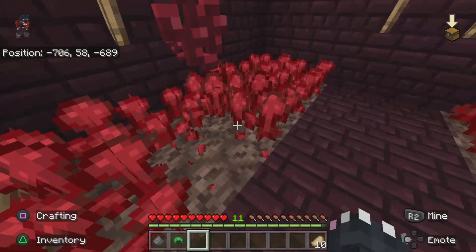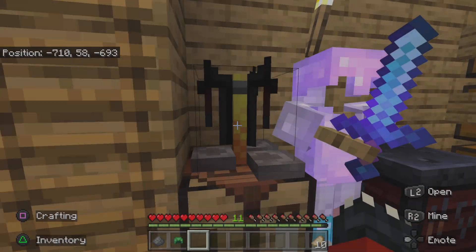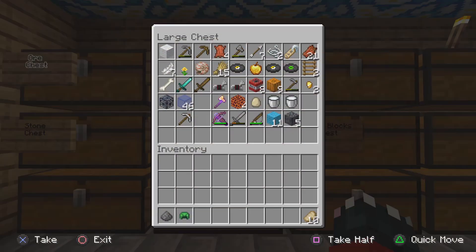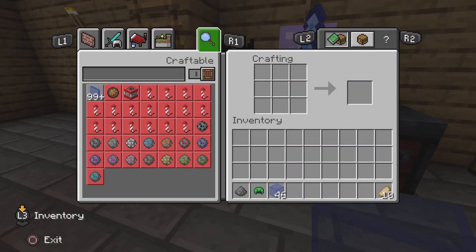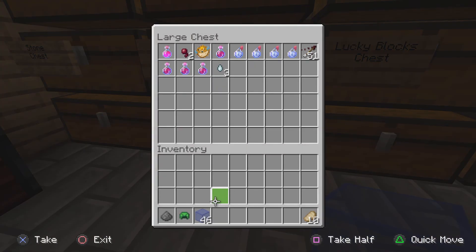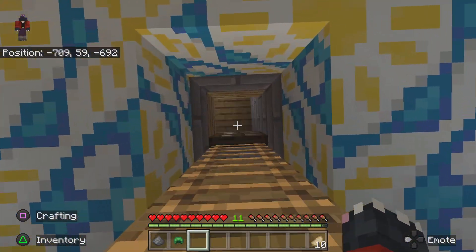Once I get one - there we go. So I need only one because you only need one for this. Now I need glass. Do I have any glass? I don't know if this would work. No. I'm going to have to go find some sand.